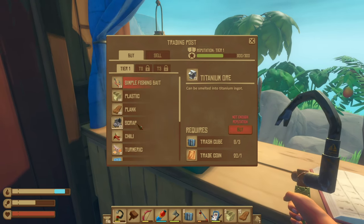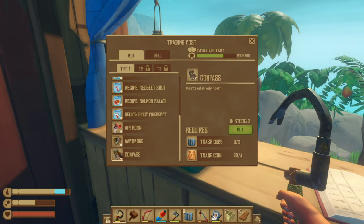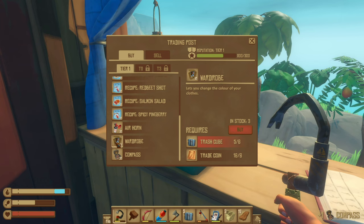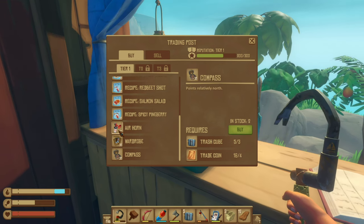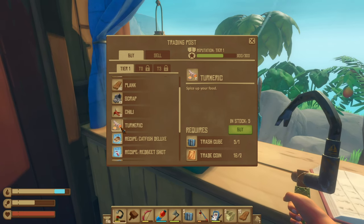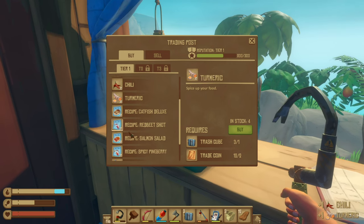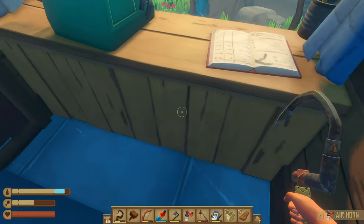Now, can I buy? Let's see. How about a compass — or would I need a wardrobe? Of course, so much. I'm just gonna save it, I'm not gonna — careful, there we go.